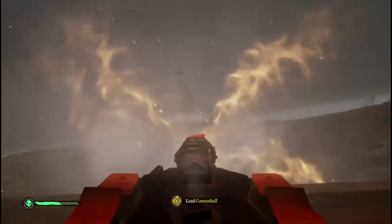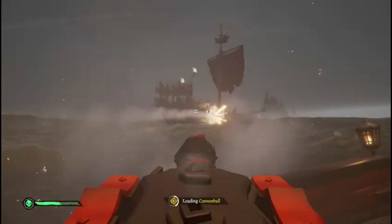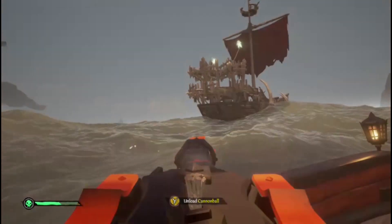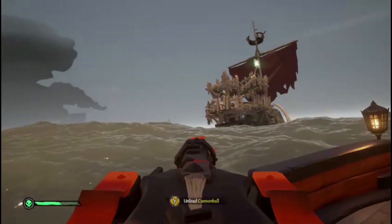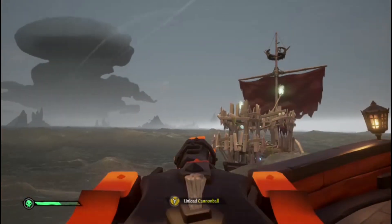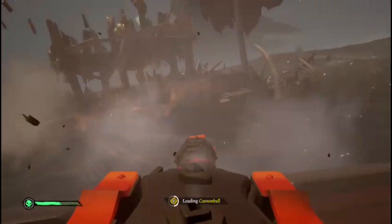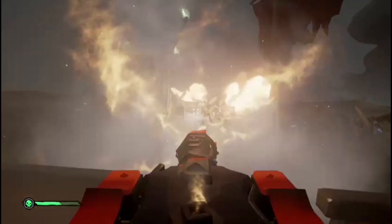Starting with the ship: the sloop is the smallest ship in Sea of Thieves. You've got three types of ship — the sloop, the brig, and the galleon. The sloop is the smallest, the galleon's the biggest, and the brig's kind of in the middle. Although this does not mean the sloop is worse, so don't be put off picking the sloop when you start. We'll get into the advantages that the sloop has more later on.